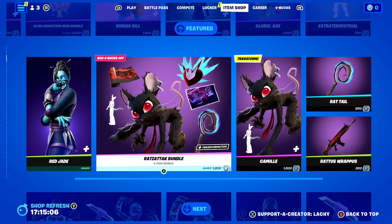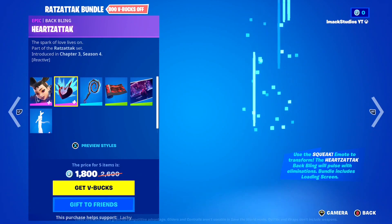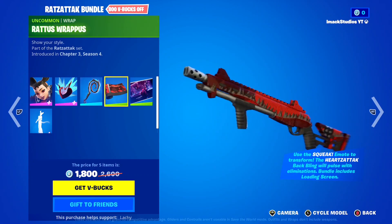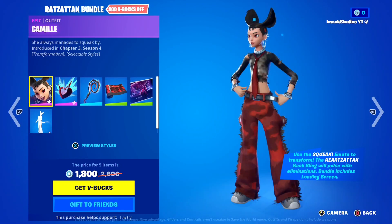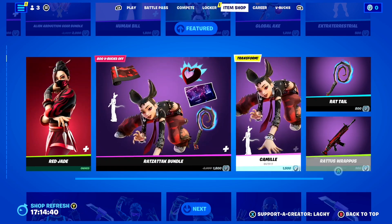Then we've got the Rat-to-Zack Bundle — I'm pretty sure I said that wrong. This one is a little strange for me. In it you've got the Camel skin, the Heart's Attack Backbling, the Rat-tail Pickaxe, the Rattus Rappus loading screen, and the Squeak Emote. I'm personally not a massive fan of this bundle, but maybe some of you guys like it — if you want it gifted, let me know down below.